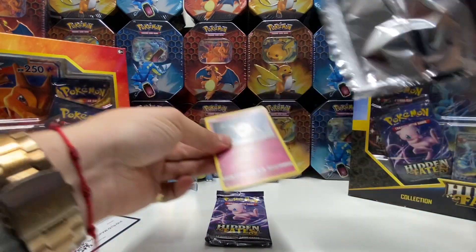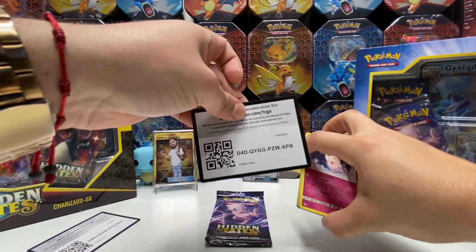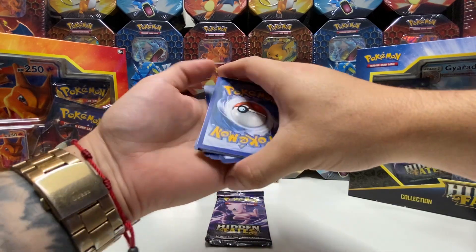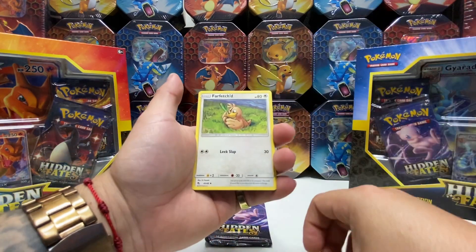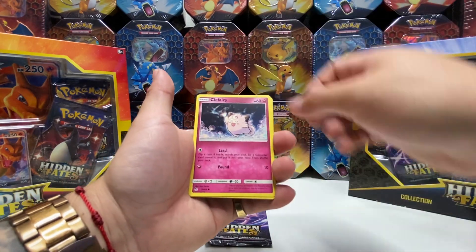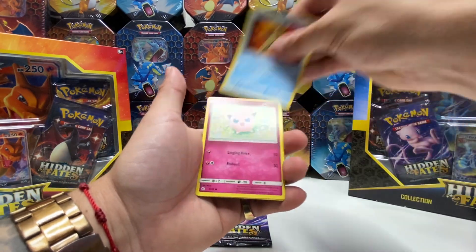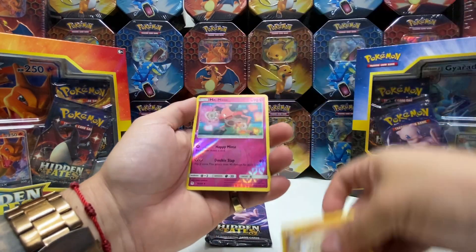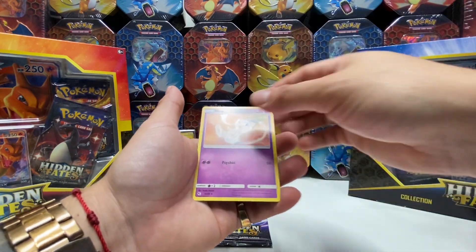Let's see what we can get from these birds, guys. Leaf Energy, Farfetch'd, Brock's Pewter City Gym, Chansey, Clefairy, Starmie, Jigglypuff, Ekans, Geodude, Mr. Mime reverse holo, and a Mew, guys.